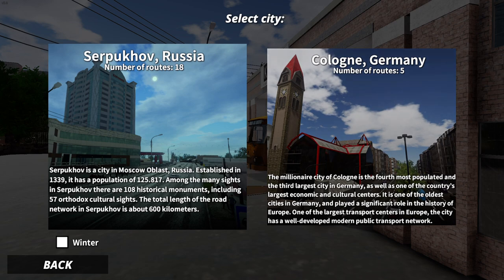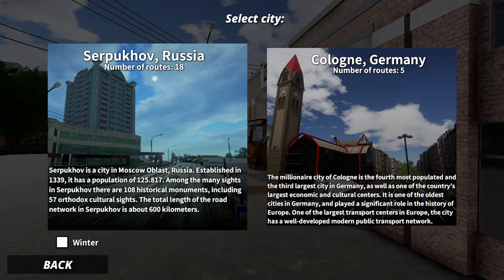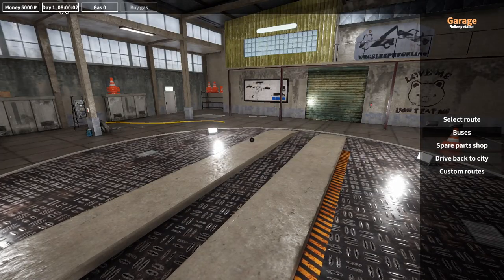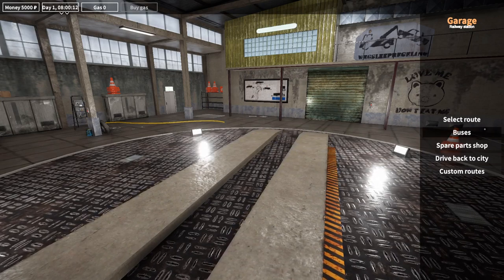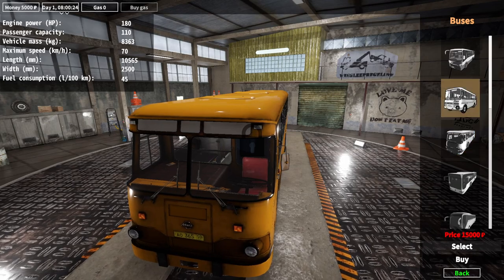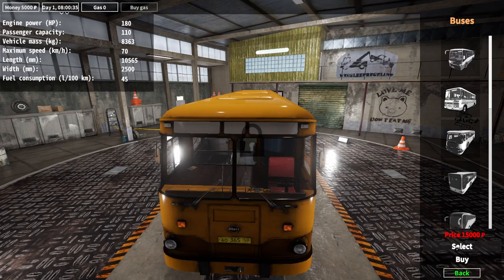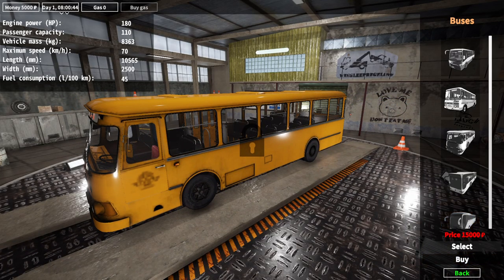We have two options: we have Russia and we have Germany. Also we have the winter option. Let's go to Russia. Let's see what buses we have here - classic Russian buses. The controls are pretty much the same. As you can see we can move left and right but we still don't have a bus. Can we buy this bus? No. Can we buy this one? No. Oh, we can buy this one - the only one we can buy is gonna be this one. Let's see the bus first. Oh, classic classic bus. Let's buy the bus.